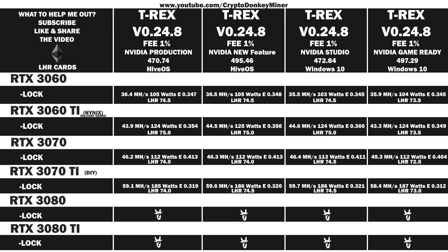Let's have a look at the average reported result for the RTX 3080 LHR. Driver 470.74 in HiveOS gives 77.8 MH/s at 247W with an efficiency of 0.315. Driver 495.46 in HiveOS gives 78.1 MH/s at 247W with an efficiency of 0.319. Studio driver 472.84 in Windows 10 gives 78.0 MH/s at 246W with an efficiency of 0.317. Game ready driver 497.29 in Windows 10 gives 76.5 MH/s at 245W with an efficiency of 0.312.